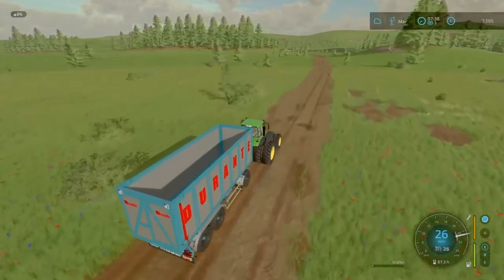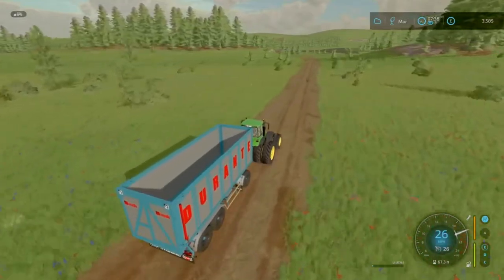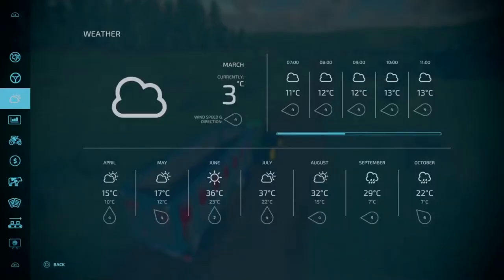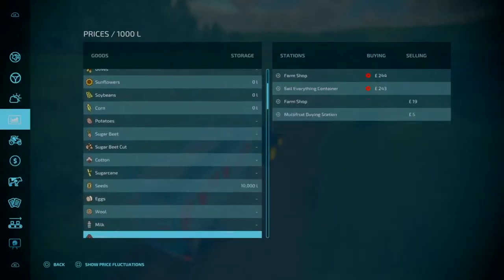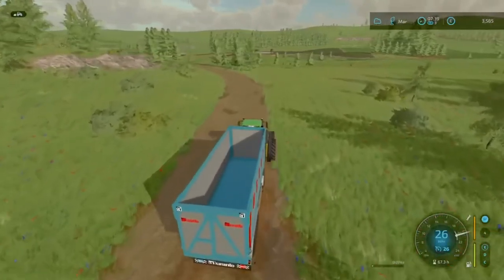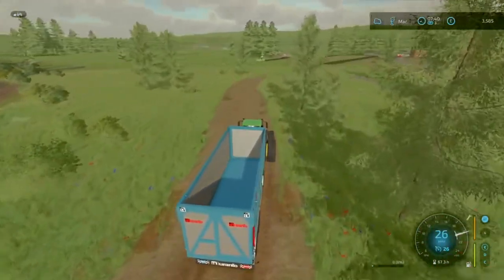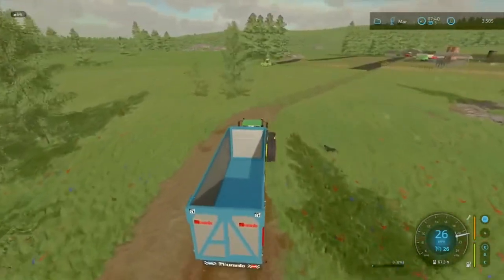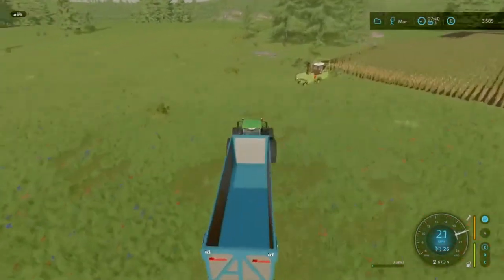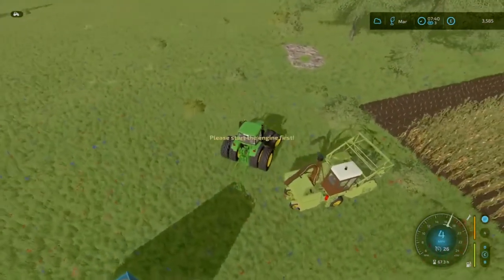From there we'll have a look at selling some eggs, and depending on how much money we get from selling some silage, we could start looking at getting some new equipment. Silage is currently at about 350 per unit. If we get 200,000 litres that's going to be around 75 to 80 grand. So we're really looking good - and that's just from this small patch of land. One step at a time, let's not get ahead of ourselves.